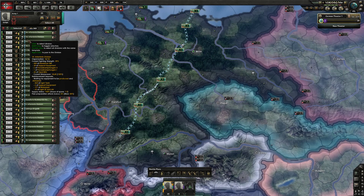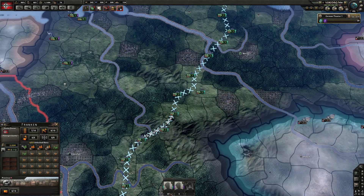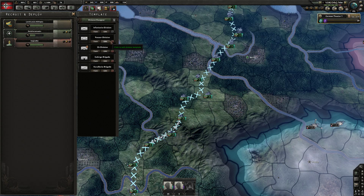Once we've produced roughly 82 Panzer quote-unquote divisions — even though they'll be completely unequipped — once the civil war is over, flip them back to infantry. Remove elite from the infantry and make them standard. Make the Panzer divisions elite.